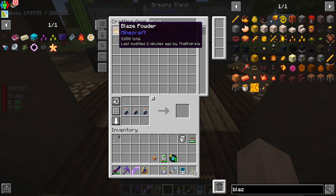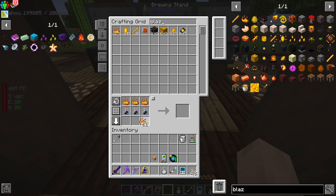I don't understand why it says I'm missing the blaze powder when it's literally right there. One, two... one, two...